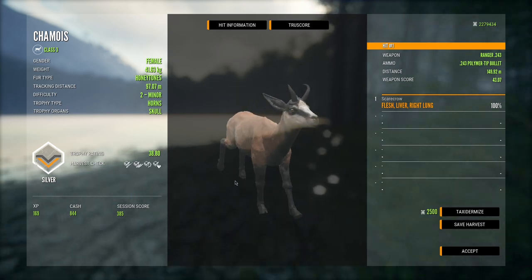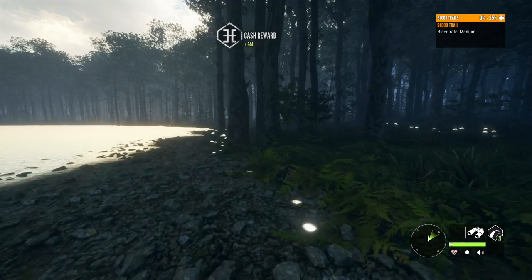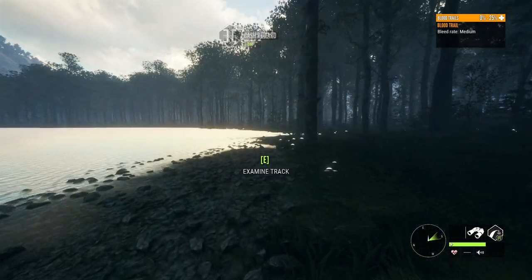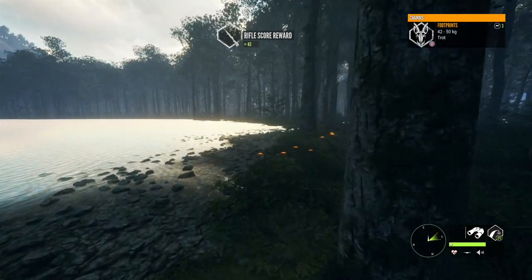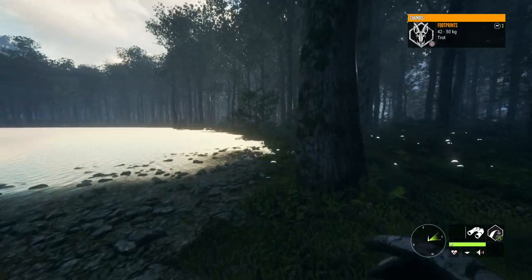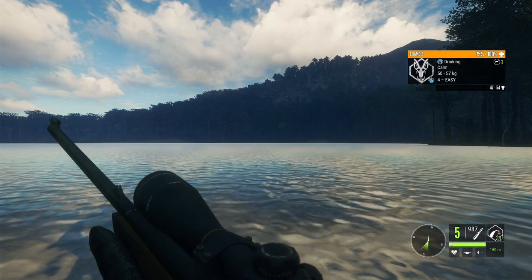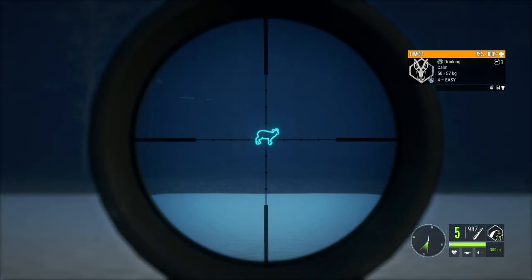And here is the second one — just a level two, the honey tones fur type, 38.80 on the score. I just got to thinking it would actually be kind of fun to try and hunt chamois with a bow. Let me know in the comments below if you'd like to see that — I think it could be a really fun hunt. And that is actually a pretty good level four right there — we're going to try and get a shot into this guy, he goes up to 54 on the score.